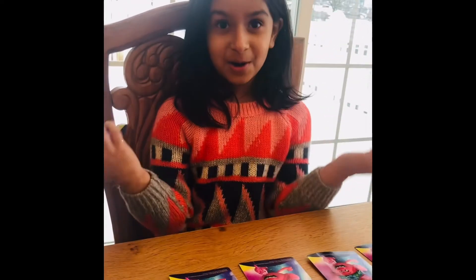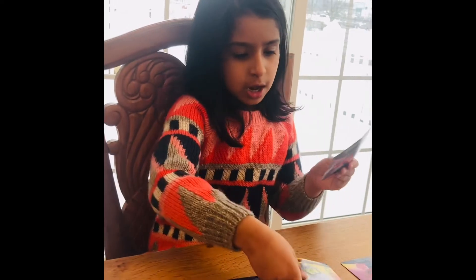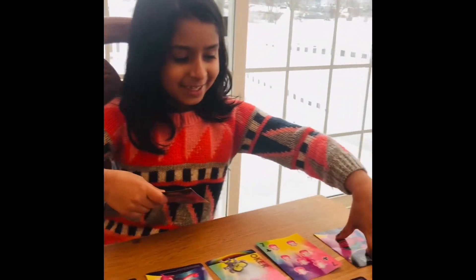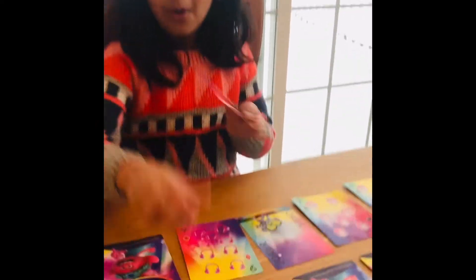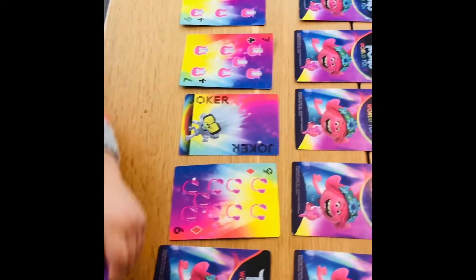Let's see what I get — I got a joker, so I can put it wherever I want. I got a seven, so I open the seven. I got a six — I think I'm winning! I got a nine, and I got a jack, so let's put it as a ten.